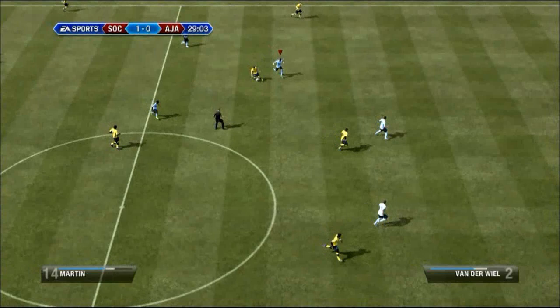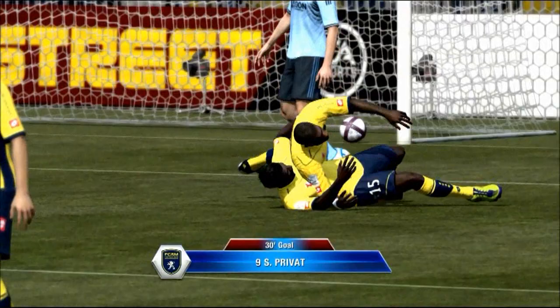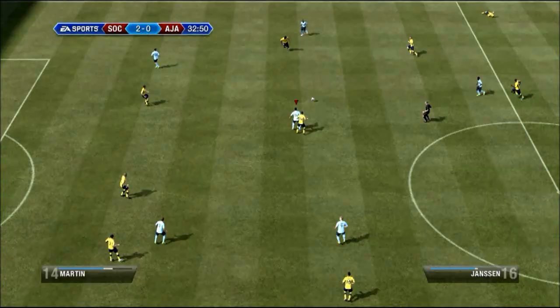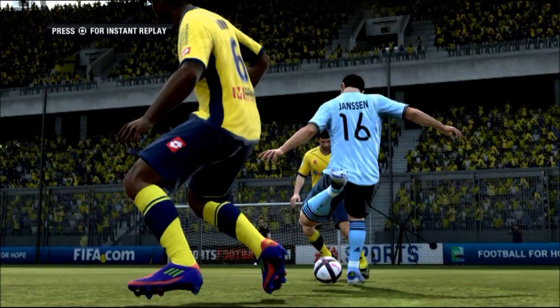And here Priva scores his second goal so we are already 2-0 down in the 30th minute, and this is not looking good. But here Tao Ransom — what a screamer! Get in there son! A wonderful, wonderful shot through the defender's legs — that was amazing. And Sigurdsson almost scores but the goalkeeper makes a good save.